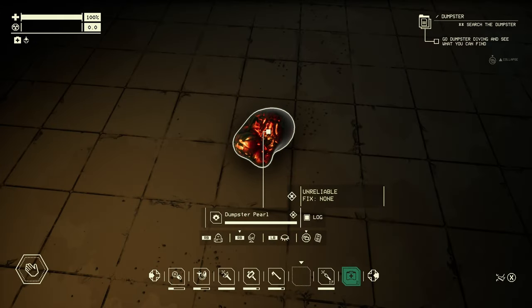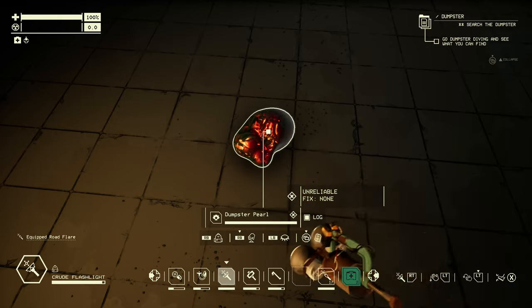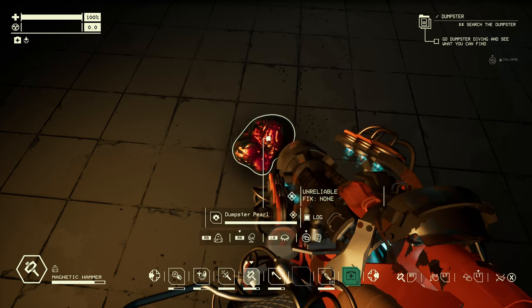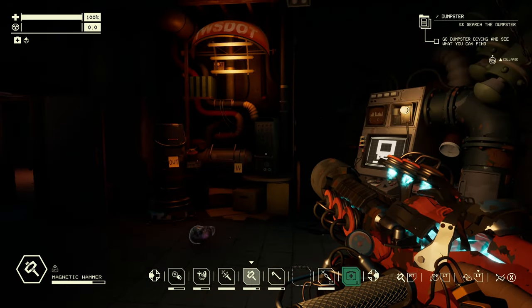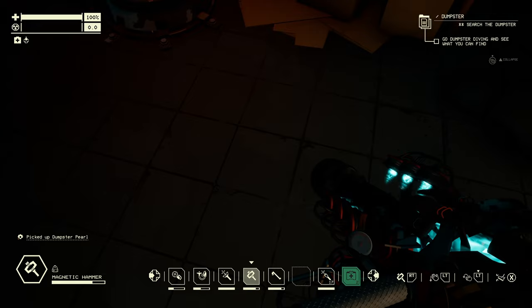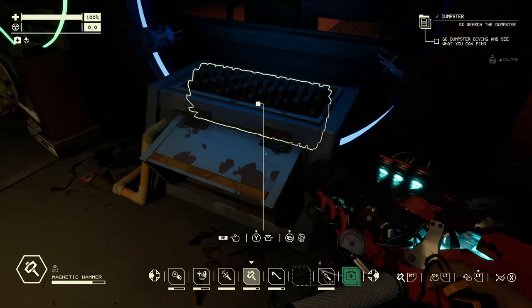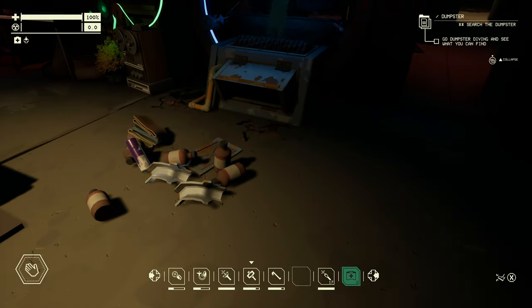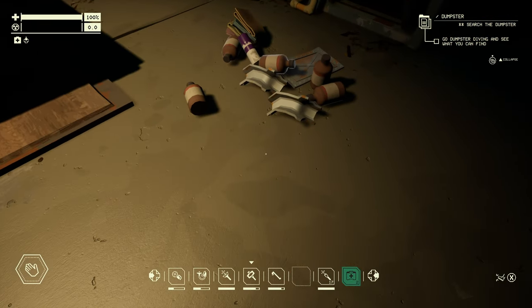I've collected a couple of dumpster pearls and brought them back to the garage to see if we can change what type it is. So what we've got here is one called 'unreliable' — out of this you'll just get your normal basic materials. However, we can change this by using certain tools. If I get my impact hammer out, let's see if we can change this to cracked — from that we'd get copper wire and pressurized cartridges. Let's have a look — boom, it's gotten oxidized rather. So you can get it cracked or oxidized sometimes. If you get an oxidized one, you're going to get fabric and chemicals. Let's put it in the matter deconstructor — and look at all those chemicals and fabric. We also got a little decal and a bit of paint. Excellent.